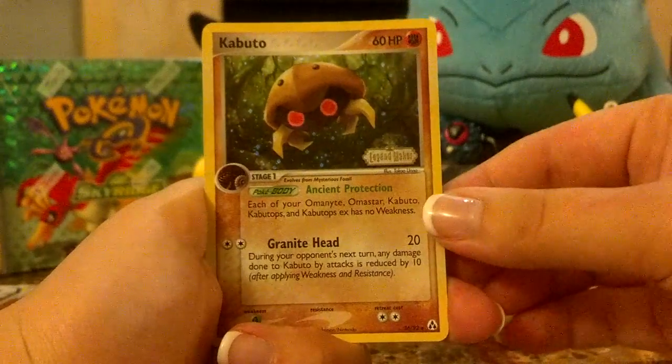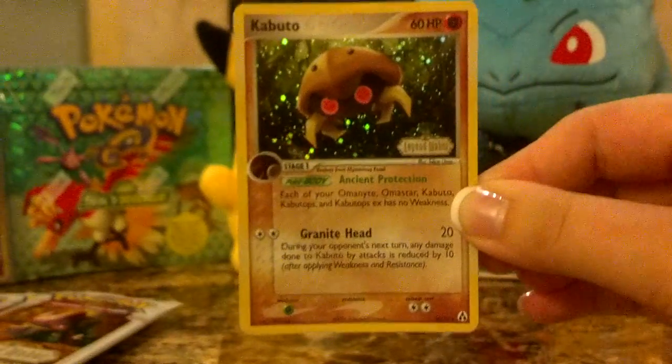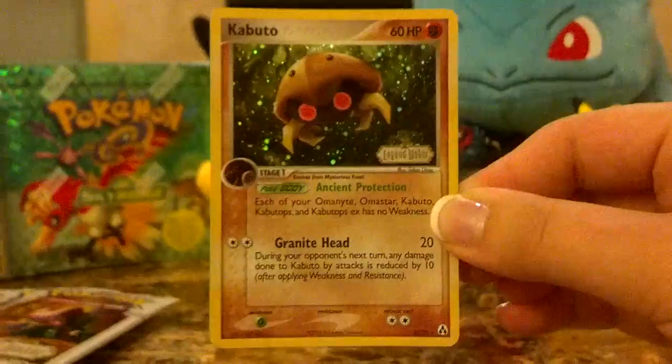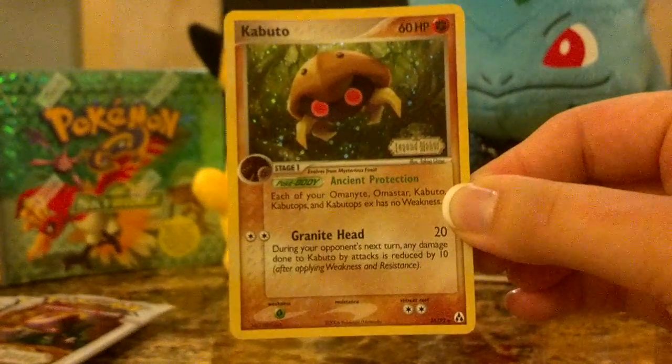A reverse Kabuto, which looks really, really cool. I like his eyes — they're just kind of like piercing looking at you. He's number 26. I'm not sure if I have him or not, and I do not, so that's really cool.